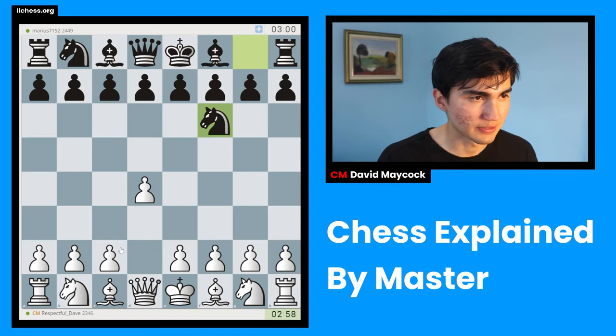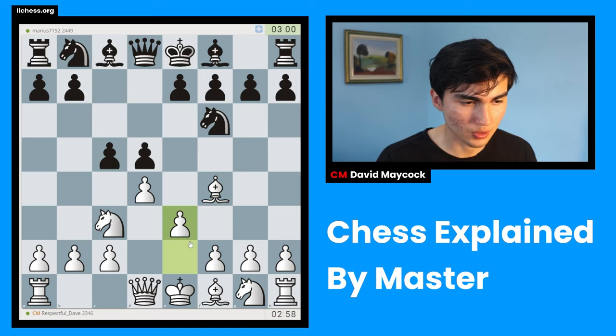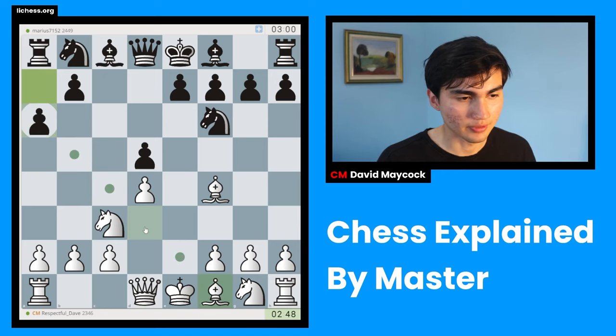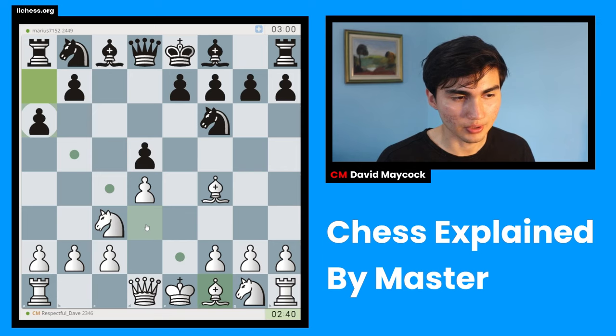Playing against Marius7152 - good luck Marius. Knight c3, we're going to develop our pieces, knights and bishops first as usual. I'm going to play e3. Now that my bishop is outside the pawn chain, e3 is not such a bad move. Before, e3 is not such a good move because this bishop is inside the pawn chain. A6 - my opponent is saying 'I don't want any knight b5 stuff.' So now this knight on c3 is a little bit misplaced because I would like to play c3 to support my center, so I'm going to play bishop d3.